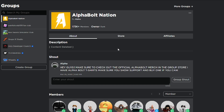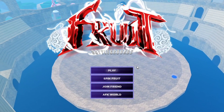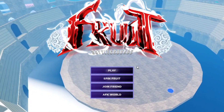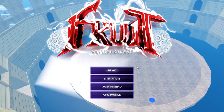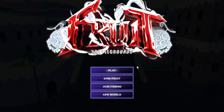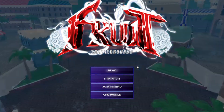In today's video we're inside Fruit Battlegrounds and I'm going to show you all the working codes as of today, October 10th, 2023. Make sure you watch all the way to the end and don't skip any parts, because if you do you won't be able to get the working codes, free items, or cool stuff.